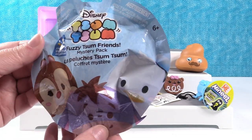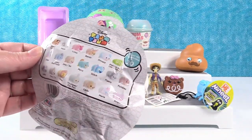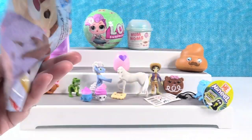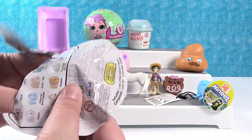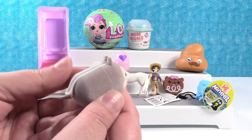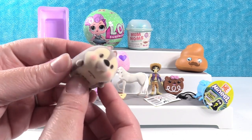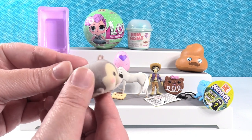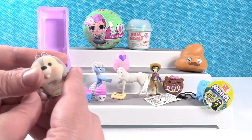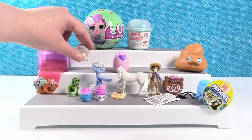I'm going to open up the Disney Tsum Tsum Fuzzy Tsum Friends Pack. I would like to get the peas in a pod for Paul — Peapod Paul. We have Chip, the cute little chipmunk. He's soft and he's fuzzy. I like how the little fuzzy coating makes him look grayish. He's really adorable. I think these are my favorite Tsum Tsums — the fuzzy ones.